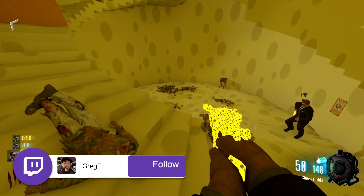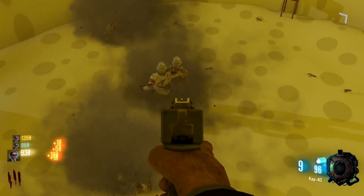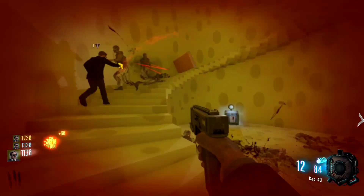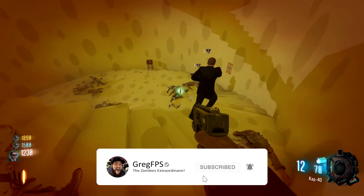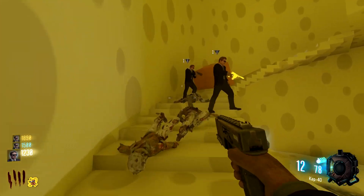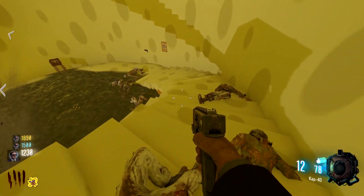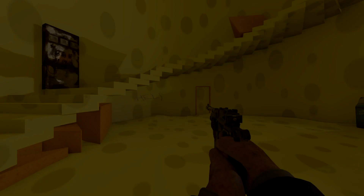Hey what's up soldiers, my name is Greg FPS, the zombies extraordinaire, and today we're going to be playing my favorite custom zombies map of all time. This map is called Cheese Cube Unlimited — it came out with World at War zombies but I'm playing the Black Ops 3 version. Basically, there's a cylinder of cheese and you have to make your way to the top while mold is rising. If you touch the mold you die, there's zombies spawning, parkour, and a bunch of other stuff. I played with my friends Justin and Danny, check them out down below.